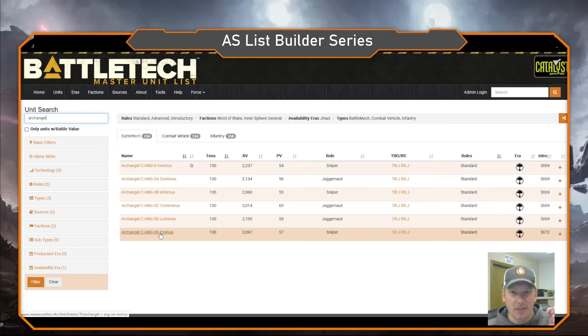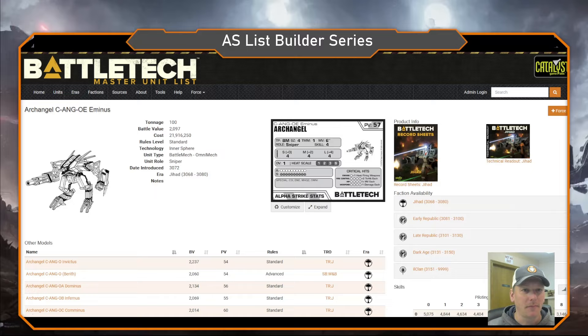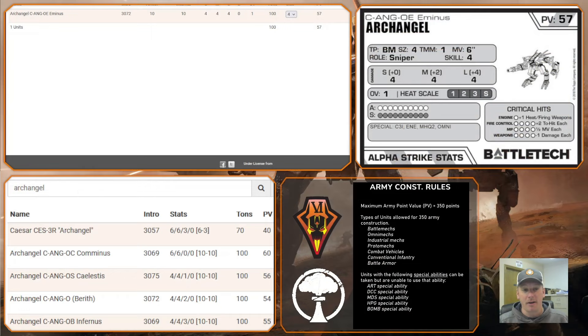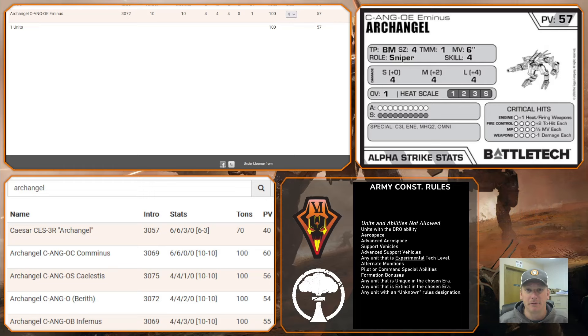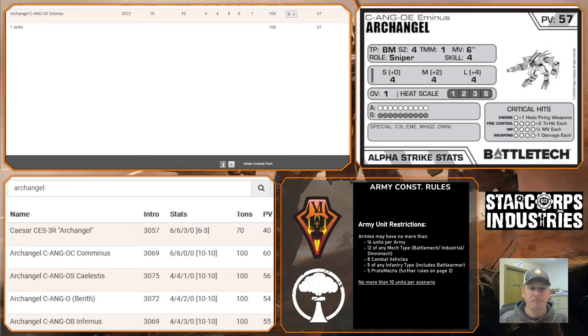These are all top-secret mechs called the Celestial line. Today I chose the Archangel to start us off. You'll notice right off the bat this guy has a ton of armor — ten armor, ten structure. He's a beefy boy. He doesn't move very fast because of all that armor; he only moves six. I kept him at skill four. Originally I was thinking skill five, because what C3I does is allow you to use the range of your closest unit in your network.